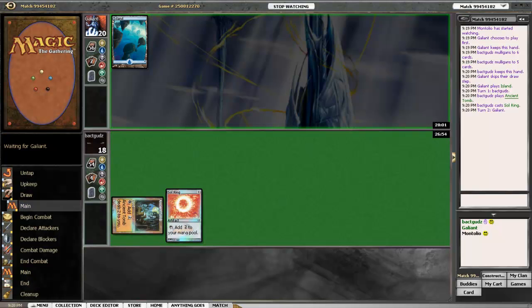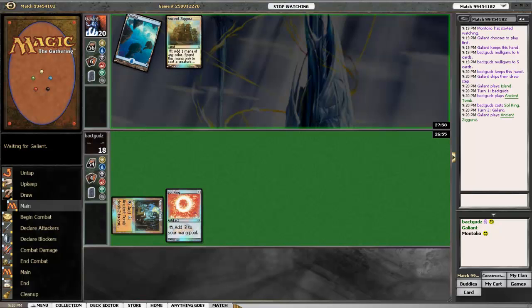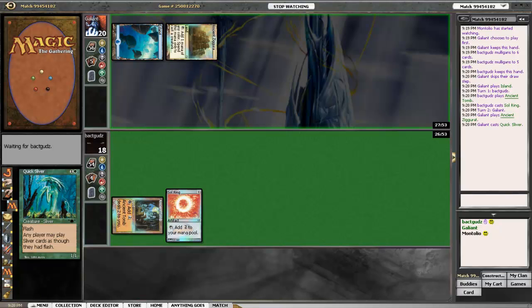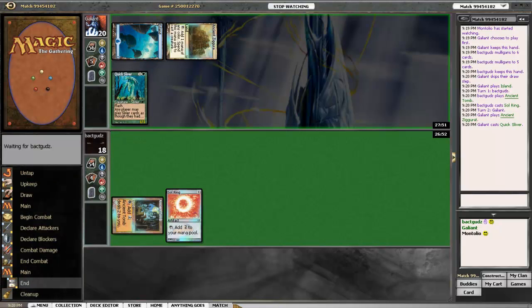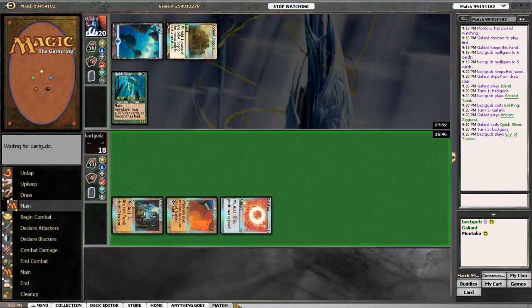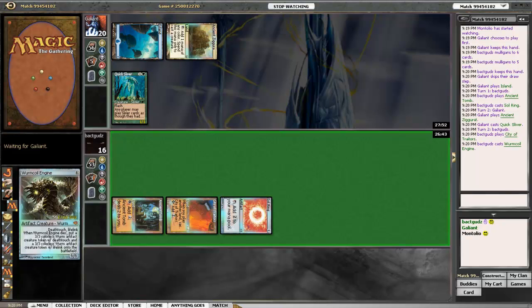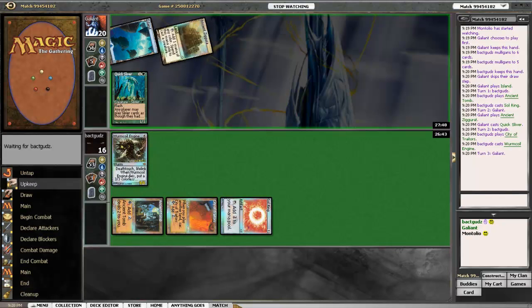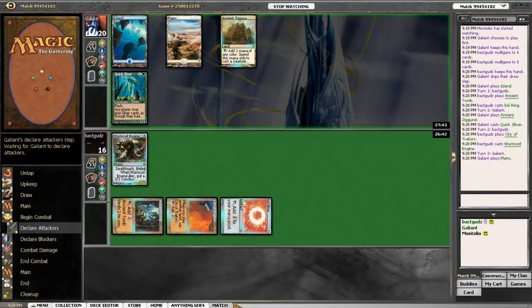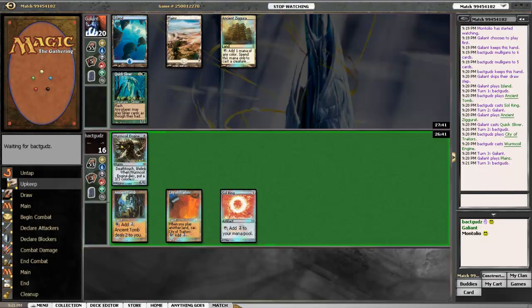Galliant had a pretty underwhelming first turn, just played an island, and Batguds was equally unimpressive, just playing a Sol Ring and an Ancient Tomb. Is that a quick sliver I'm seeing, Josh? Looks like a quick sliver — the one flashing sliver that gives your slivers flash. That seems problematic for Galliant. No turn three play for Galliant, my goodness gracious. Well, he can flash him in though. Well, that's true. Maybe he's got STP or something?